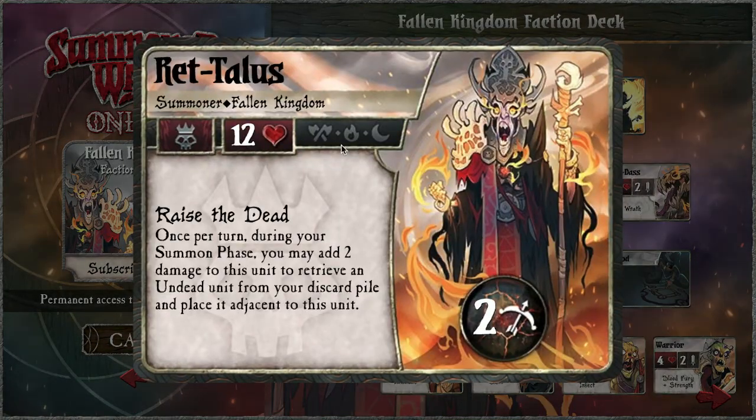For Fallen Kingdom, fire is direct damage and spontaneity — like summoning in unexpected places. Dark is about sacrifice, so you destroy your own things to do powerful things.